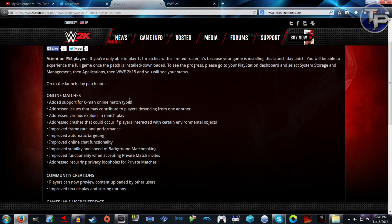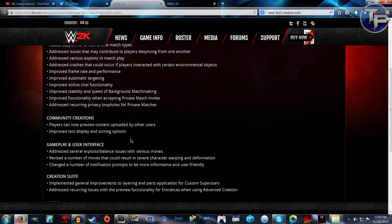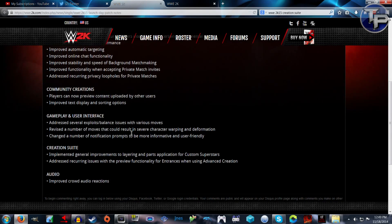Improved functionality when sending private match invites and addressed recurring privacy loopholes for private matches — this is for Xbox One and PS4. Community and creation patches: players can now preview content uploaded by other users, improved text display and sorting options. Gameplay and user interface: addressed several balance issues with various moves, revised the number of moves that can result in severe character warping and deformation, changed the number of notification prompts to be more informative and user friendly.